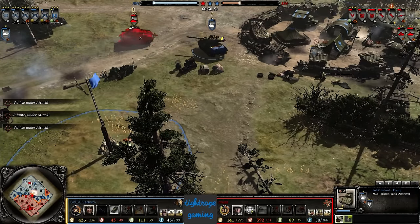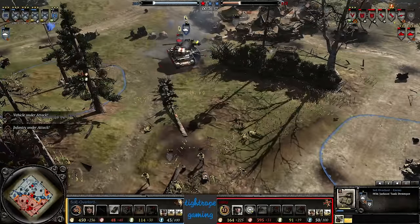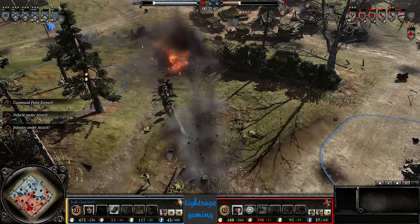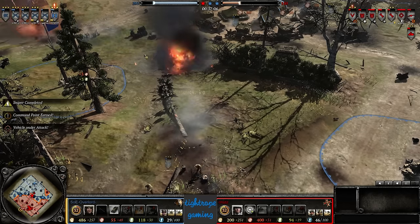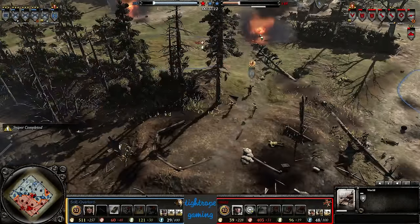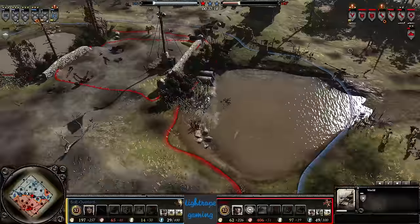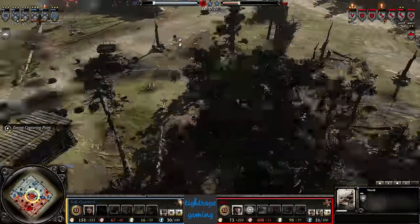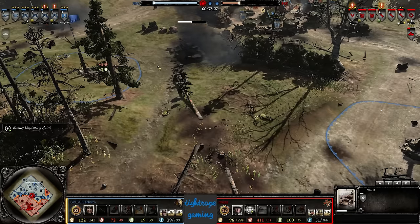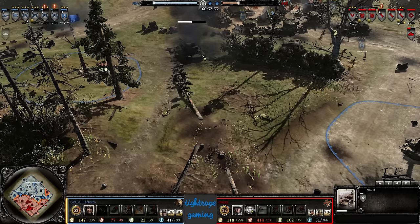Both players microing furiously — this MG has definitely been the MVP, its armor piercing rounds shredding through the Puma and causing all sorts of issues for Cruz's push. Here comes the Sherman — there's another P4. He's taking a Faust now as people close in. Bazookas on the rear — where is the Jackson? The Jackson can't come to support. The Sherman is going down for sure. The Captain is sprinting up hoping for bazooka shots — P4 Command Tank is in trouble from the Jackson and the bazookas. The P4 is going deep for the Jackson, desperately trying to kite, activating high velocity armor piercing rounds.